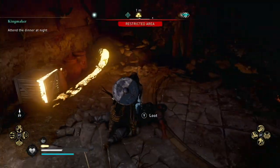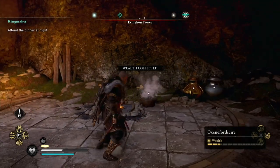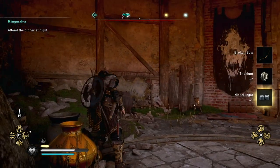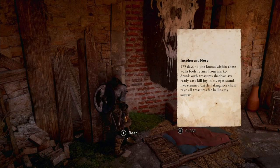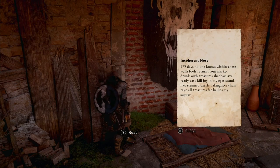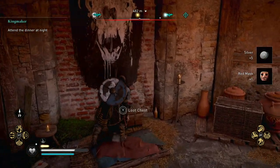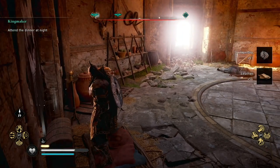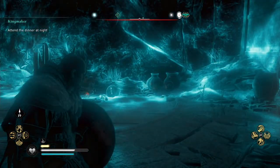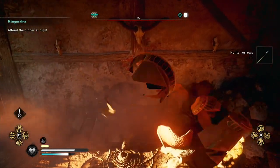That worked, and I'm going to loot the dude and see what else is around here. There's some food, some basic stuff — oh, there's a nickel ingot, that's good. There's some incoherent note — you read the note, it's incoherent, but it is interesting. And this chest has some silver, or wait, scraps of leather. There's nothing else around here, so I'm pretty much done with this room.